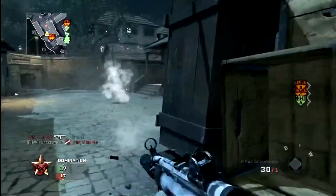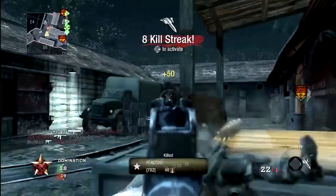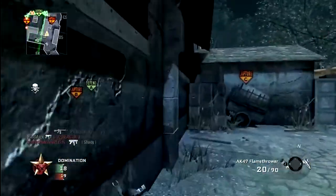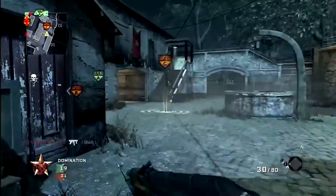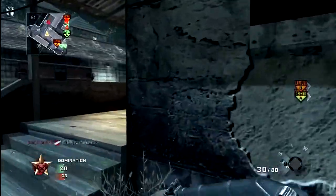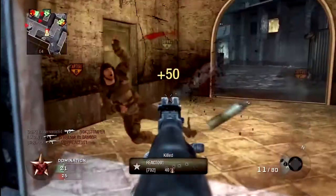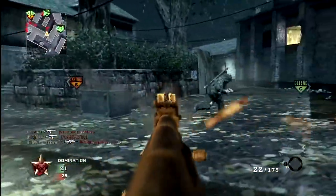Let's talk about some of these maps. Instead of starting with Discovery, Berlin Wall, Stadium, or Kowloon, let's jump right into the zombies map Ascension — Black Ops zombies, whatever you want to call it.